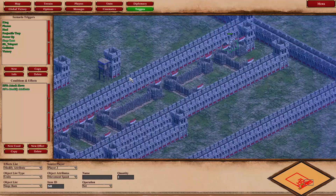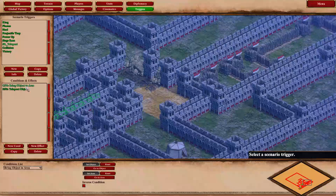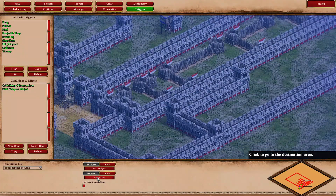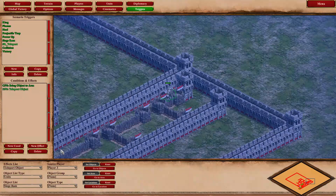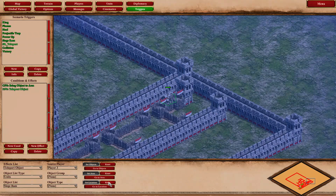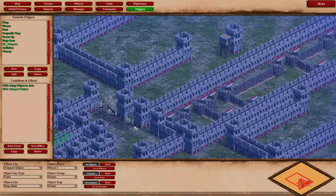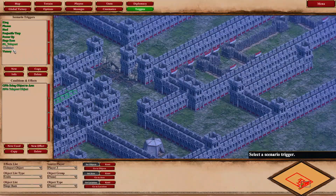A modify attribute trigger sets the siege ram's speed to 2, which is why it was running so fast on steroids. To make the siege ram return, there's an SR teleport trigger: if the siege ram reaches a certain area, it teleports the object back to its starting area. I set both area and location on the same spot to give the effect that it just loops back.